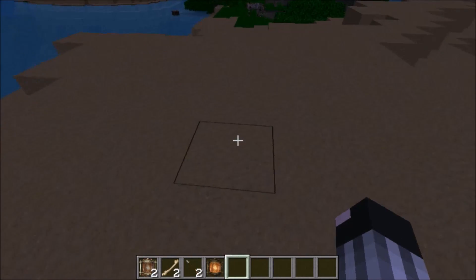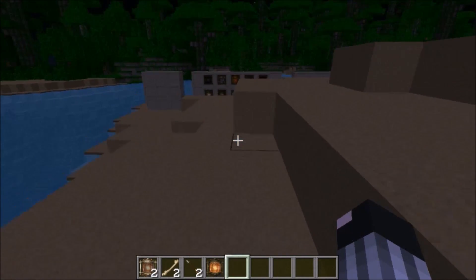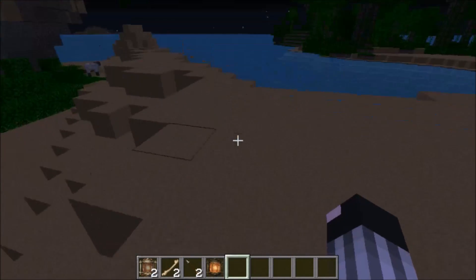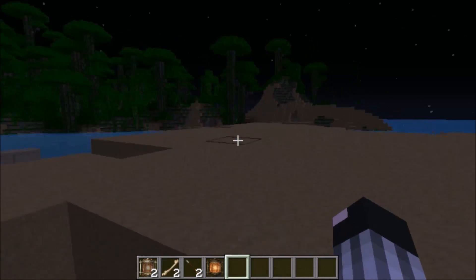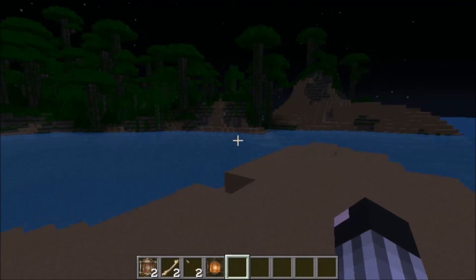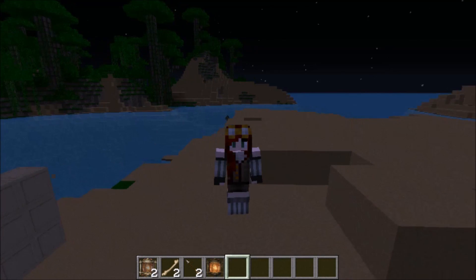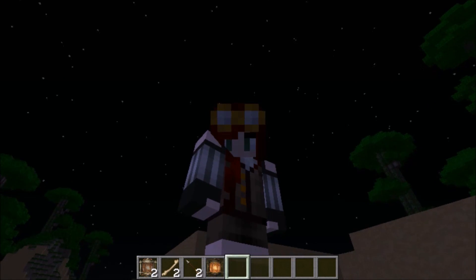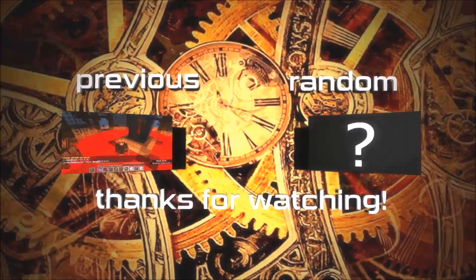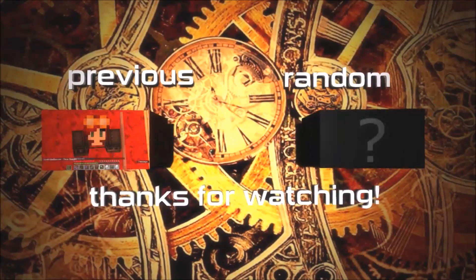From what I've seen the structure block interface looks pretty complicated — even a technical player like Zoomavoid couldn't figure out how to copy even a small 3x3 wall. They may need to simplify the interface or put out a tutorial. Anyway, that covers pretty much everything in this snapshot. Hope you enjoyed it — see you next time!